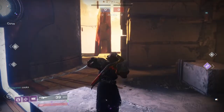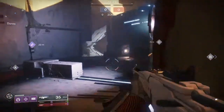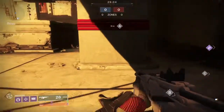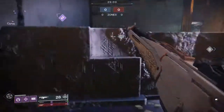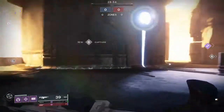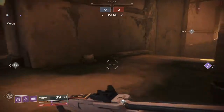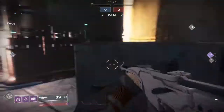First things first, we've got mid control. Mid on this map is this entire area from those stairs to here — this is essentially mid. If you have mid control, you basically have control of the map, because the spawn points are both C and A back there.